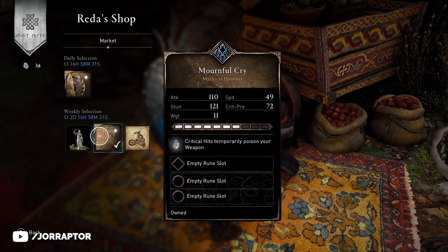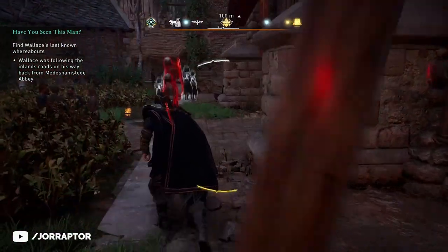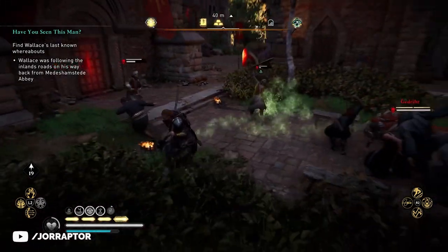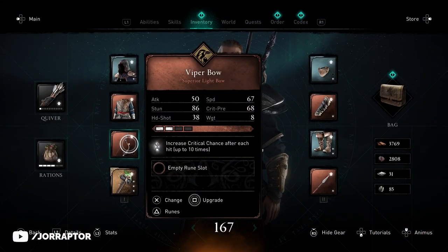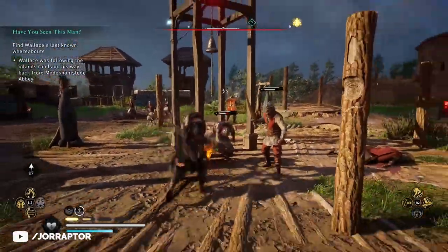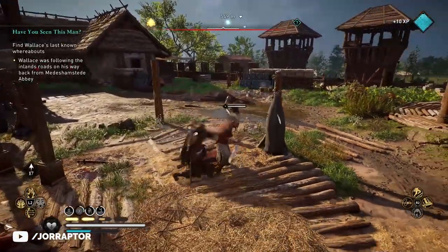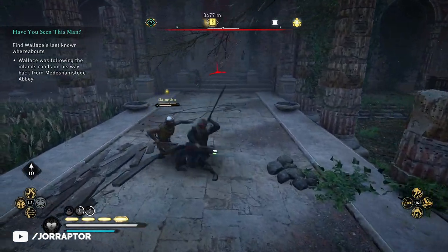The Mournful Cry is amazing because it triggers poison on a critical hit, so when an enemy is poisoned I know the crit landed and the Mentor's armor effect is active without checking damage numbers. This means I'm using the heavy dual-wield skill with the spear in the offhand and my hammer in the main hand. I also use the Viper Bow, which you can buy in England early; it gives up to 30 extra crit chance over 10 hits in a two-second window for all weapons. So I shoot with the bow first to build that buff, then hit with the hammer — since bow crits sadly don't count toward the armor stacks.